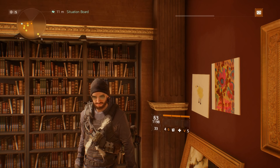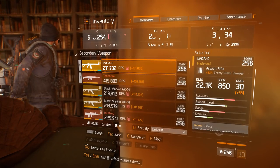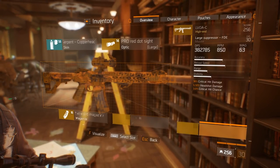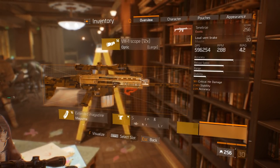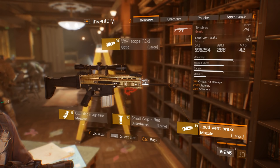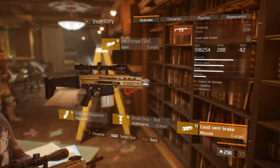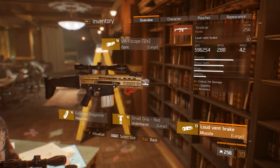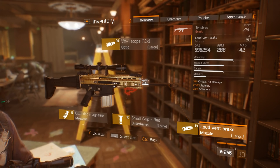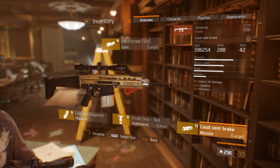Okay guys, I will continue with my Tenebre weapon review. Let's check out the gun itself. This is how it looks. Tenebre is, as you all know, an exotic marksman rifle and it is probably one of the Division's best marksman rifles for PvE content. The look is awesome — you can see the golden skin with some tiger stripes on this weapon.